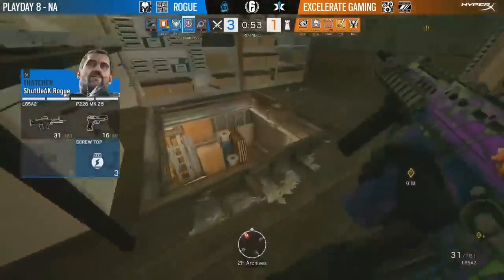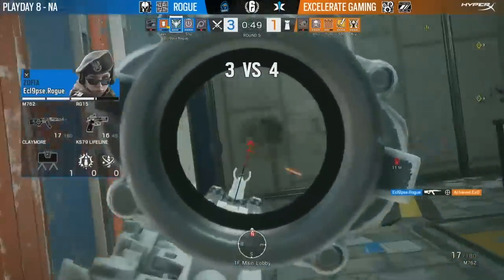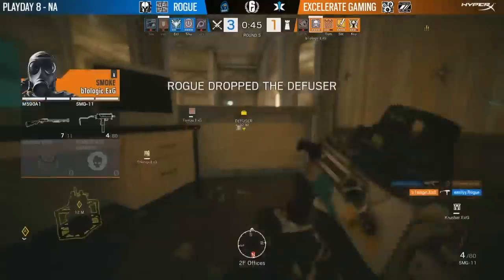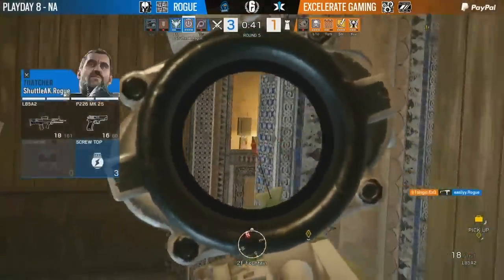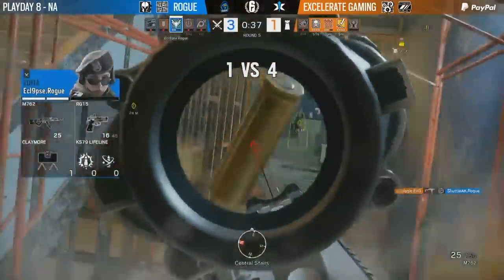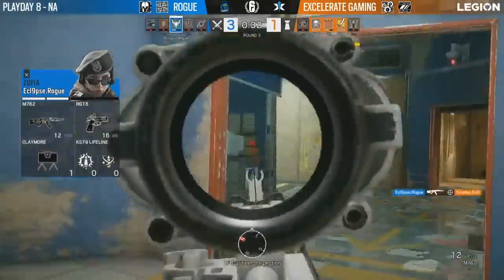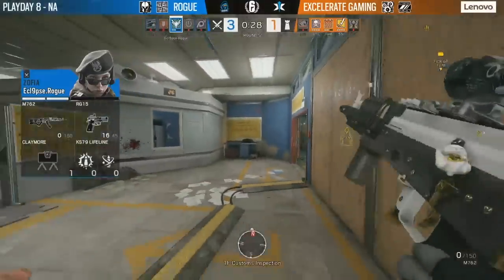Eclipse nicely done — he'll find one kill, that's achieved down. Shuttle trying to find the shot on the back but that's bio to take down easily. Two versus four becomes 2v1 now, with easily running back playing for time. Eclipse, the last man alive, finds a kill on crusher, but it's a 3v1 with Zofia having no utility except the claymore available. They know there's a player all the way in the back of the main site.